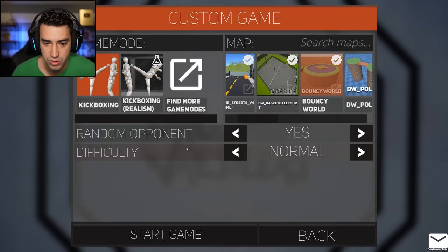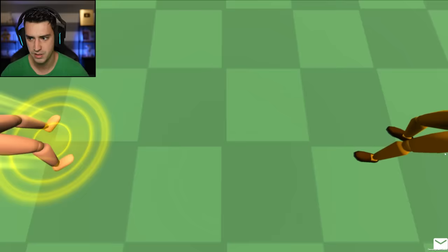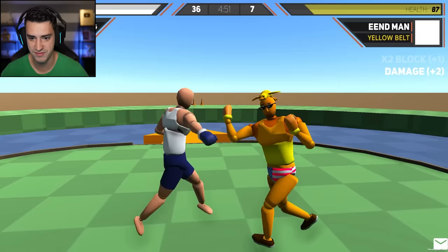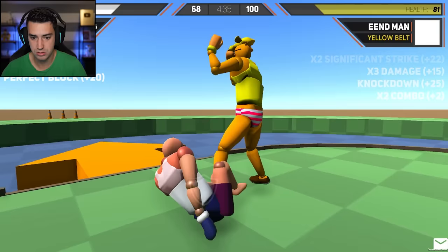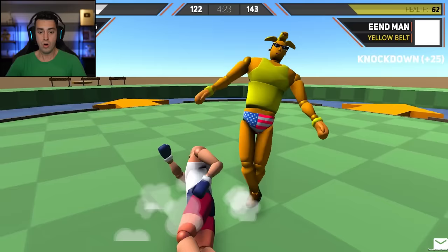Random opponent, yes. Difficulty — let's do normal. It thinks I'm a beginner, which is very cute. What the heck is that guy? He has a bird on his head, dude, and American underwear. All right, here we go. Ow. I don't know if I have a stamina meter. I'm kicking butt. I'm not kicking butt. How was that not a hit? We got into an entanglement, but it's all good. Why is this called bouncy castle or whatever? What was that? Stand up, stand up.